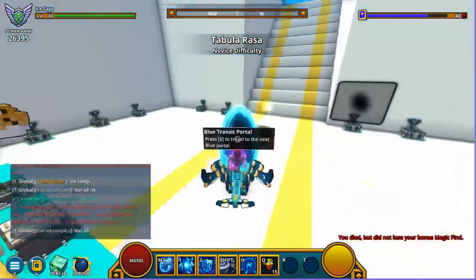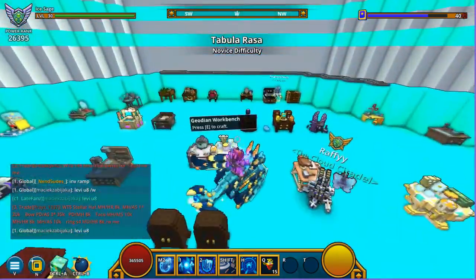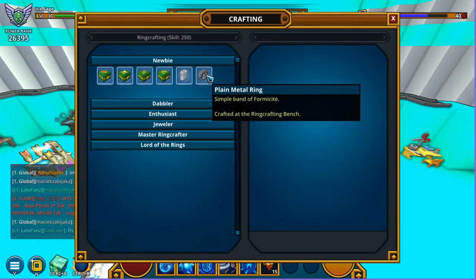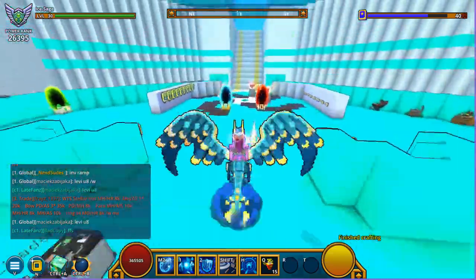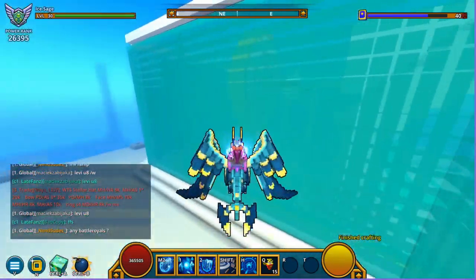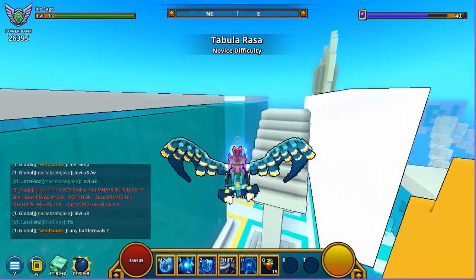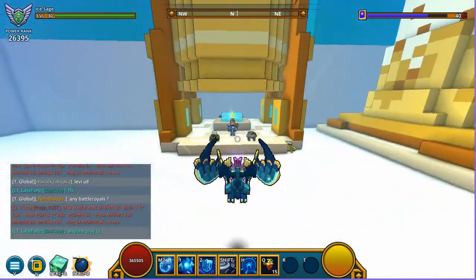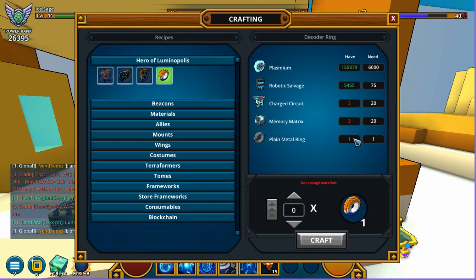I'm gonna head over into the ring crafting bench — it should be over here. Now I've got the plain metal ring; it's not that expensive to craft. We're gonna craft that right there and basically head back into the beacon area. What you're gonna need is the ring crafting bench and the resistor workbench.